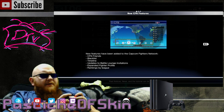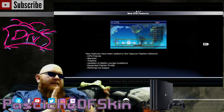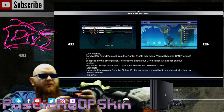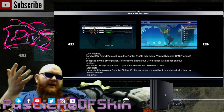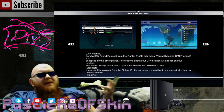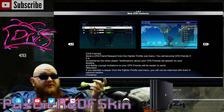What we can do is look at the things being added to the CFN — the Capcom Fighters Network. New features include CFN Friends, a blacklist (very useful), and a timeline showing events, matches, replays, and confirmations of people unlocking things as a ticker tape. There are also updates to Battle Lounge invitations, expanded player profiles, and rankings by league. You can send a CFN Friend request from the Fighter Profiles sub-menu, which is useful if you want to connect with players without needing their PlayStation Network ID.